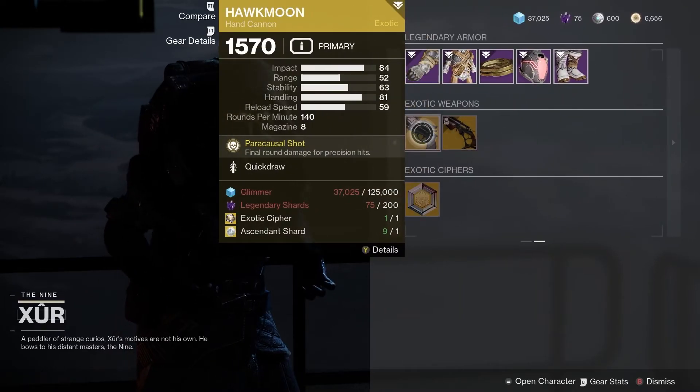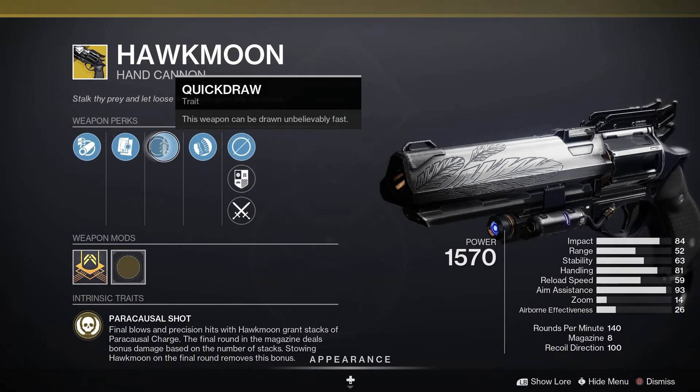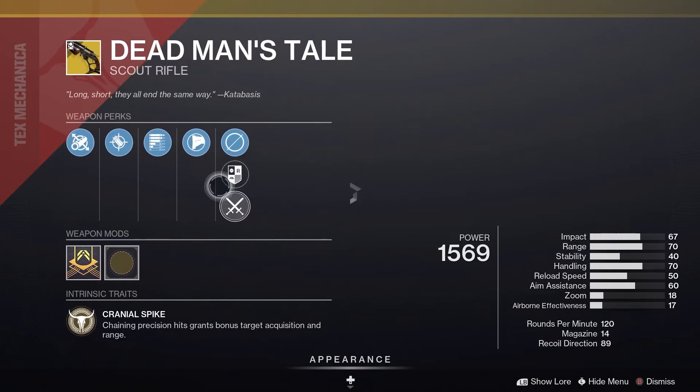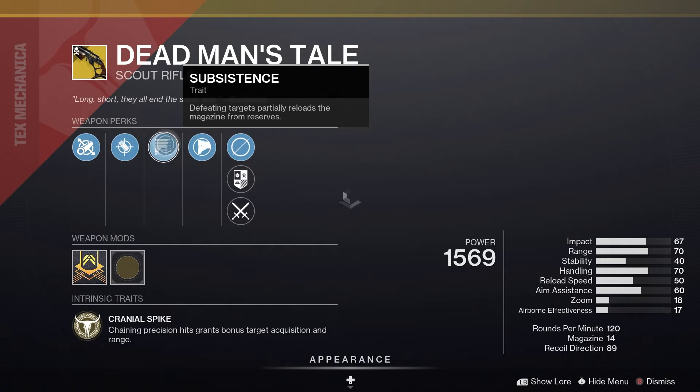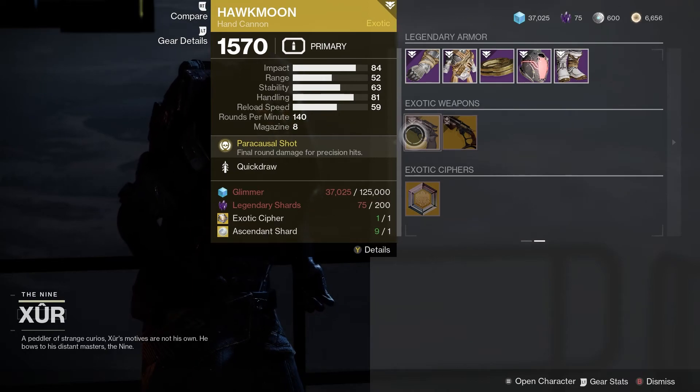Let's look at the random rolled exotic weapons. For the Hawkmoon we have Quickdraw. For Dead Man's Tale we have Subsistence — probably give that one a miss. But Hawkmoon is worth a shout; Quickdraw is always good on a hand cannon.